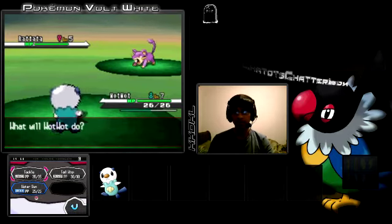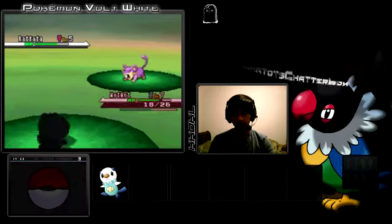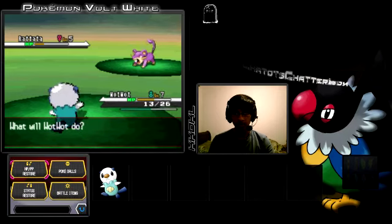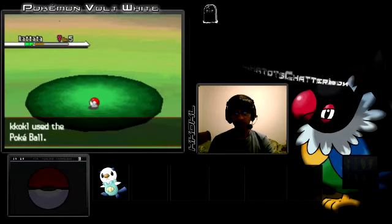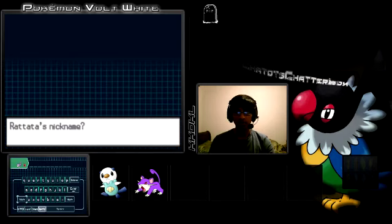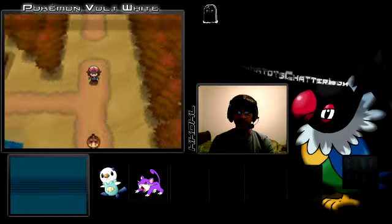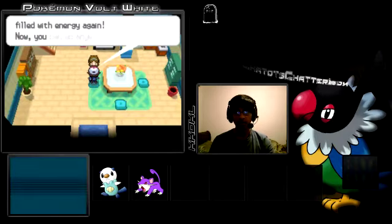First one — let's see what it is. Rattata! That's the thing with this version — it has Pokemon from all the generations. I hope I don't kill her. I didn't do too much damage, just keep doing this. Should be gonna catch it now. Come on — we got it! Good. I'll call him Ratty, cause he's a rat. Before I see another Pokemon I'm going to go heal, because I don't want my Oshawott dying on me.